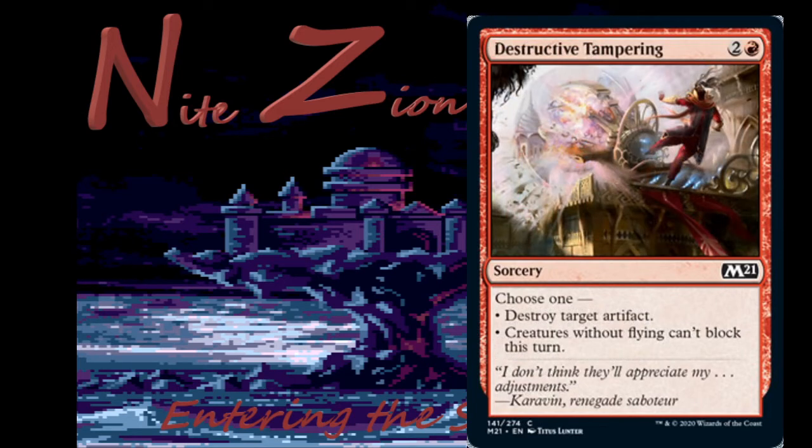Destructive Tampering — two colorless and a red, common sorcery. Destroy target artifact, or creatures without flying can't block this turn — essentially half a Falter effect. Most likely just a sideboard card. If you're really struggling to close out games in limited, this could do it. Falter is sometimes really good, sometimes really bad. Probably won't see any constructed play.